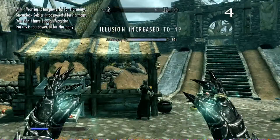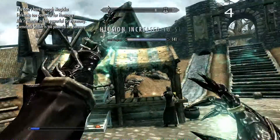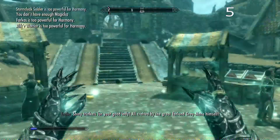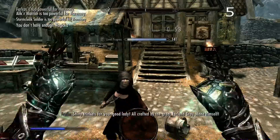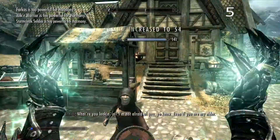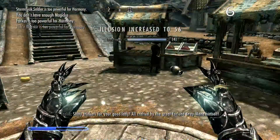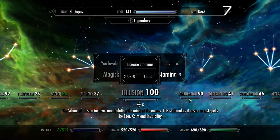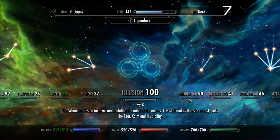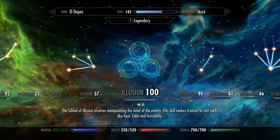You should also get the Well Rested Bonus, which gets you an extra 10% of skills leveling up faster. The stone that I have is the Lover Stone, which makes every skill level up 15% faster. And there you go — level 100! As you can see, I've already made the skill legendary 32 times. So this is the easiest possible way to level up your Illusion skill.